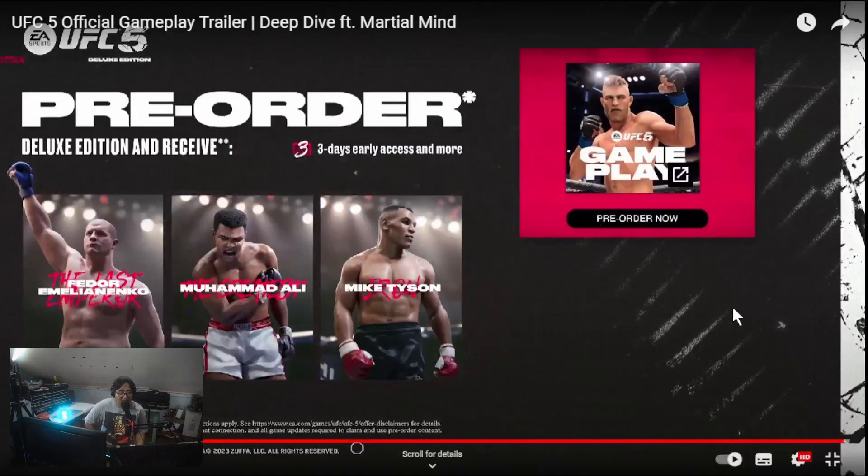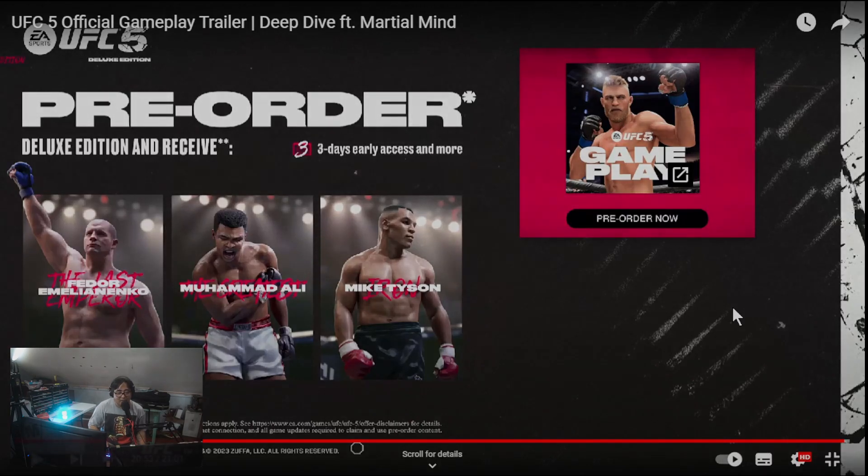I'm excited about this — EA Sports UFC 5 will be out soon. This is definitely a must-have, must pre-order. One question though: when will EA make another NBA game to challenge 2K? Right now NBA 2K24 is kind of stagnant, so I wish EA would make another basketball game. Anyway, that's it — hope you enjoy this, like the video, subscribe, and see you on our next episode. Thank you for watching, bye bye.